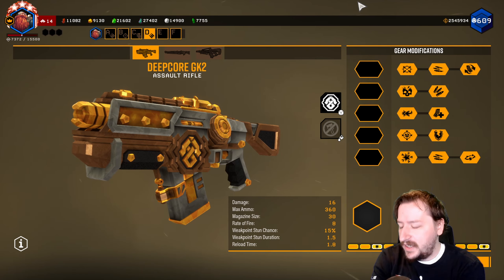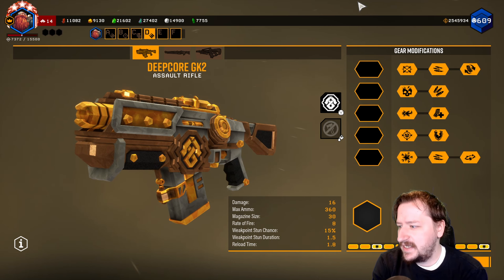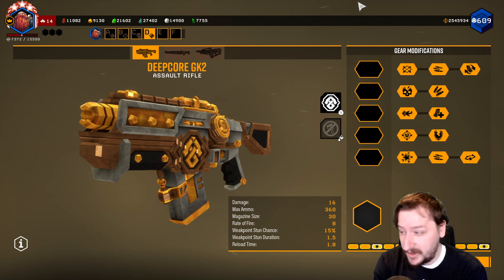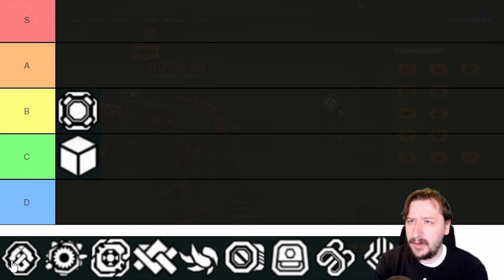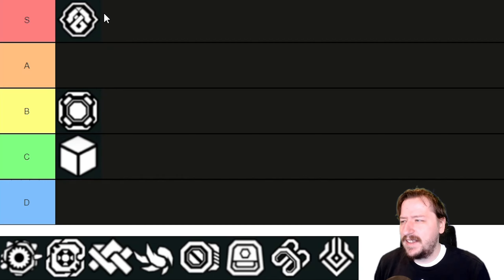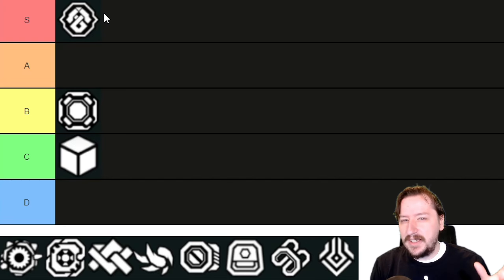Up next we have Scale Brigade, which is probably one of the best looking skins in the game in my opinion because it just kind of enhances the stock skin. It gives a really cool color with kind of a bronze or copper look — not quite a gold. Probably one of my favorites. I would put this one up into S tier. I think Scale Brigade is just nice on everything. I can't think of a single weapon where it's just kind of meh.